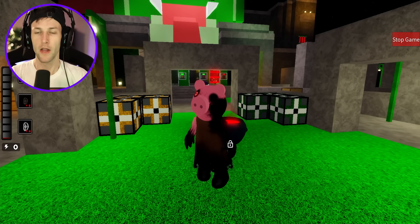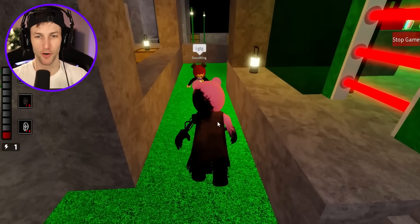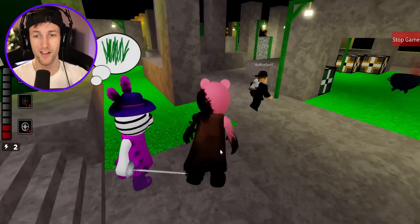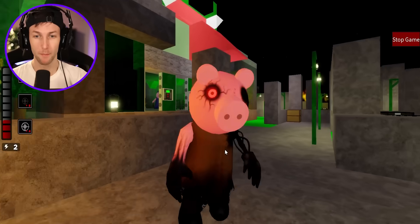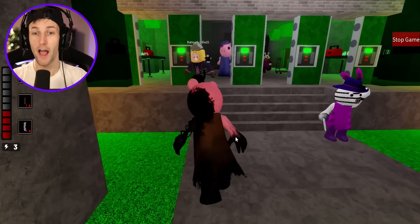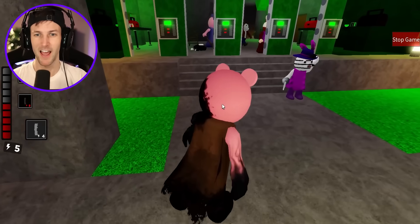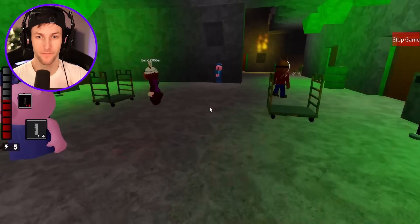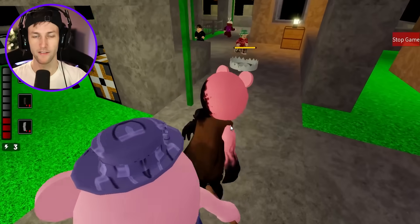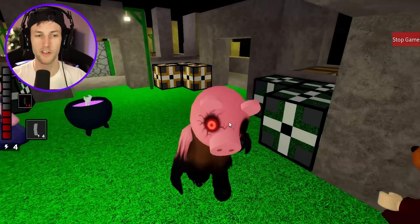People are already doubting us in the chat, they don't think we're gonna win all the rounds. Doggy got caught right away — this is a good spot to catch them. Wait, I think I forgot to change my trap! I'm supposed to have teleportation traps but I only have default traps. I apologize — I completely messed that up.